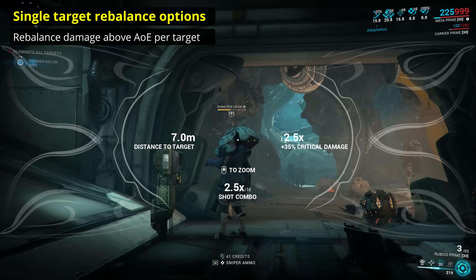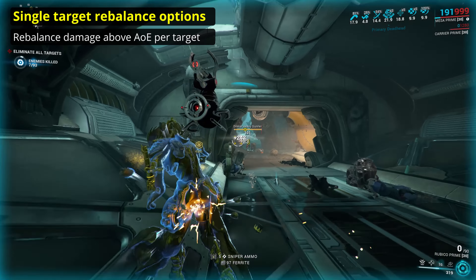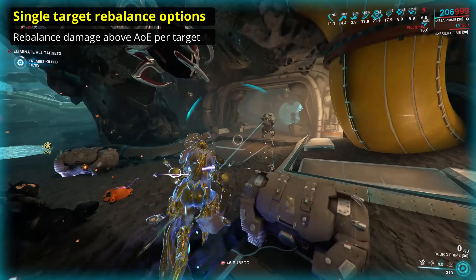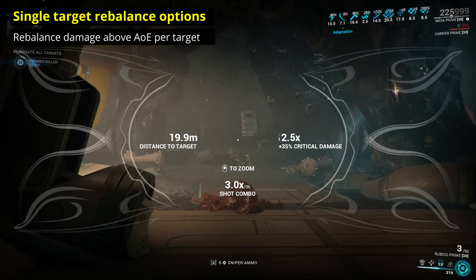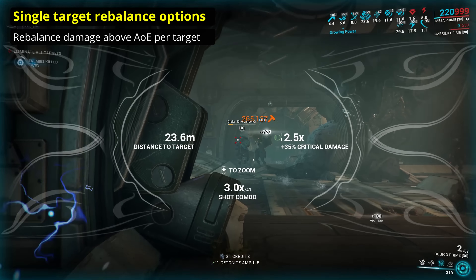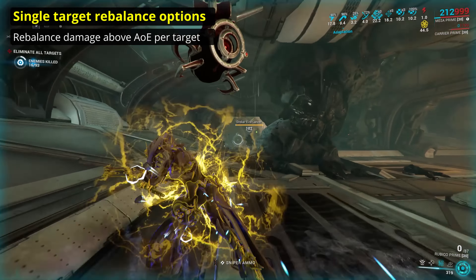Perhaps as another option, we could see the reintroduction of self-damage, but in a new way. Self-damage doesn't work straight out of the box, as player damage far exceeds player health. Consider instead a self-damage system which did not apply any of the mods on your weapon. A fully modded Kuva Brahma might be dealing hundreds of thousands or even millions of damage, but to yourself it would be limited to at most a couple thousand, reduced further by damage falloff.